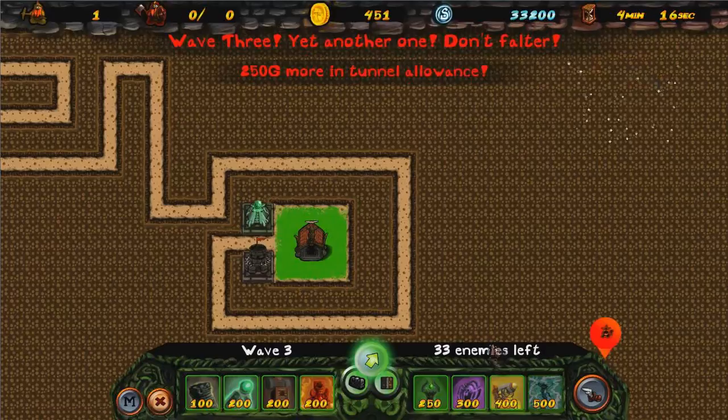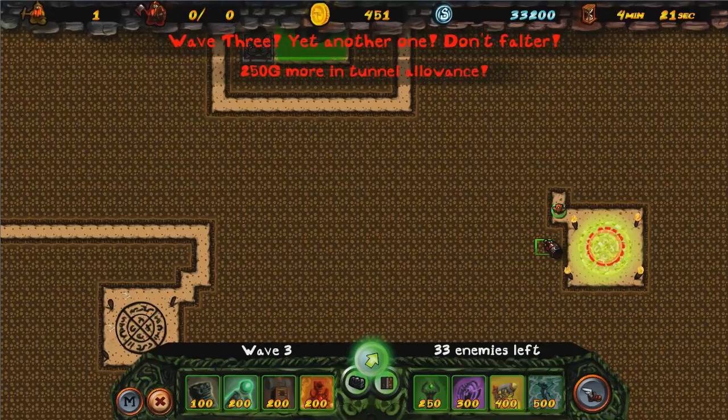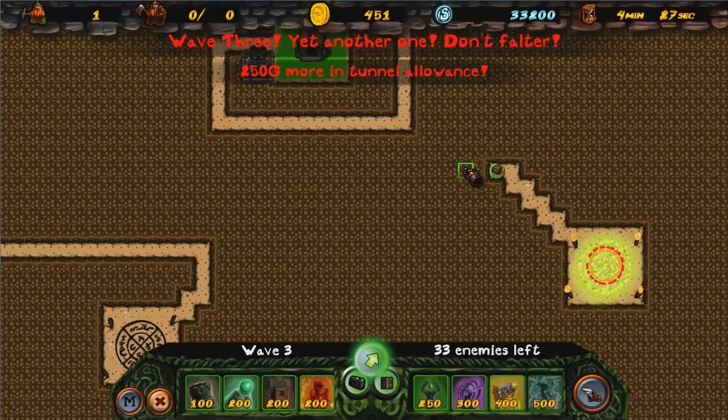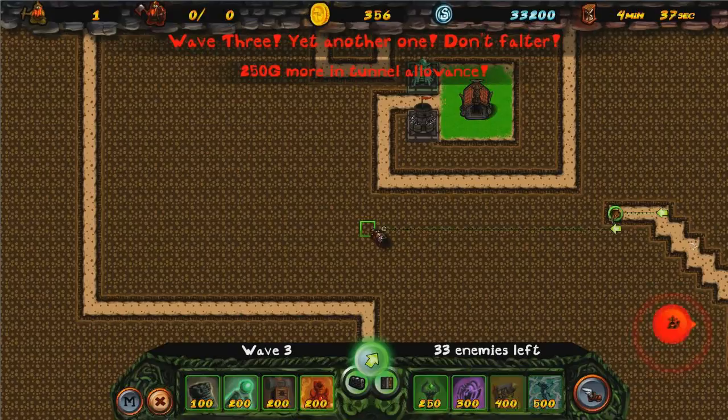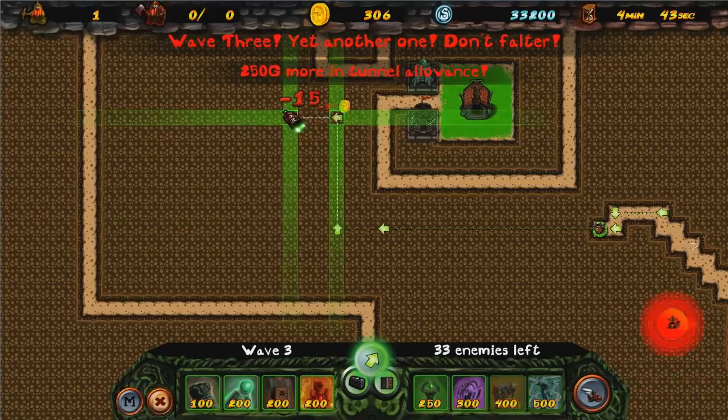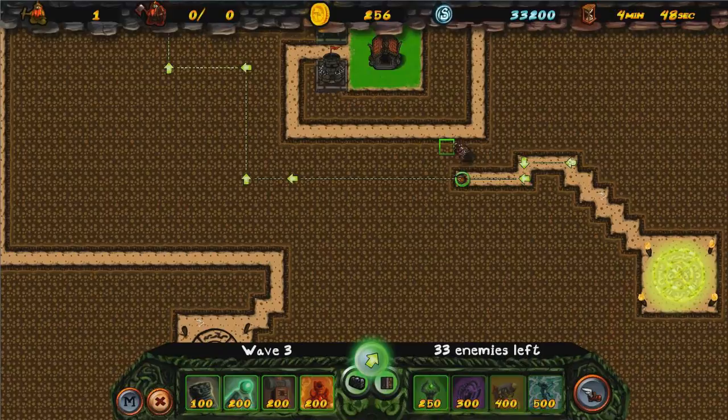We need more towers, really. But the portal's important. So this time what I'm going to do... I'm going to leave him for a second. I'm going to let him dig closer to it, and then when he gets close it saves me money. About here, yeah. So we're going to go like this, and then like this. There we go.